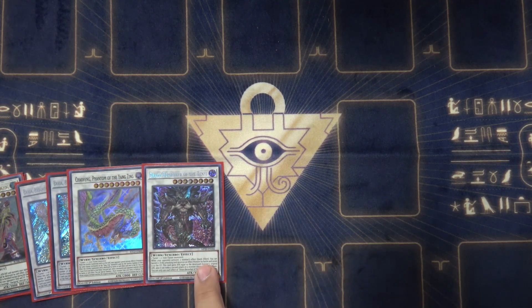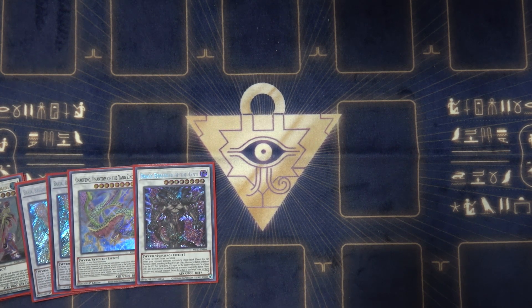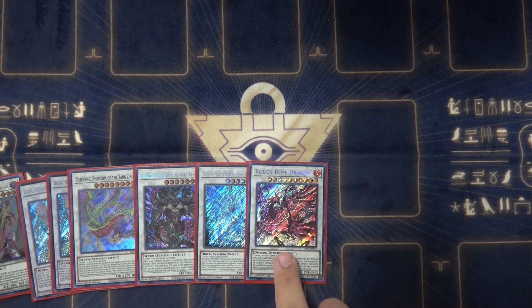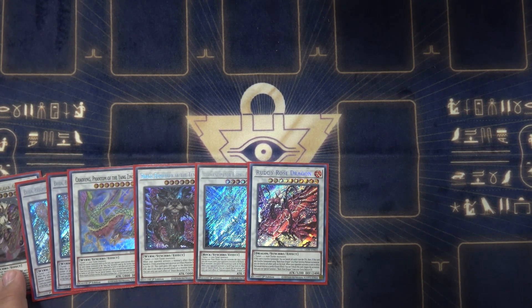I play one Draco Berserker of the Ten Yis just for beatdown — attacks a monster, destroys it, gains its attack, then attacks again. If they activate something, I can just banish that monster. I also play Anceani Risen Dragite for going first, because it gives you a free spell and trap negation if your water Sword Soul monster is in your graveyard. Even if they Called by the Grave, it'll still go because it's just an activation requirement. Another card that supplements it is Ruddy Rose Dragon — when summoned, it banishes both graveyards, which feeds Chang Ying even more attack.